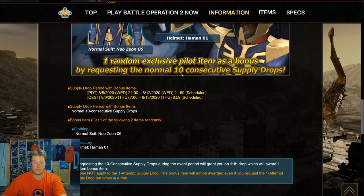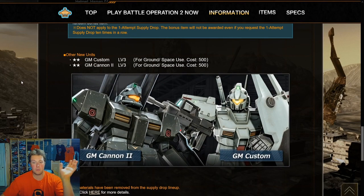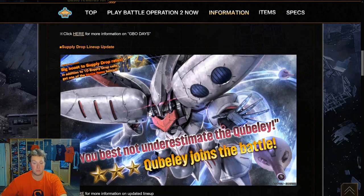We have other new units which surprised me — I thought they'd be pushed aside, but we have the GM Custom level 3 and the GM Cannon II, both 500-cost, space and ground, being added to the game. I thought 0083 suits would be phased out at this point, but they're still coming. I love the GM Cannon — I have the level 2 version mostly maxed out on basic enhancements and I'm working on the upgraded versions.